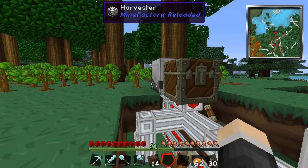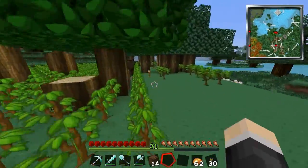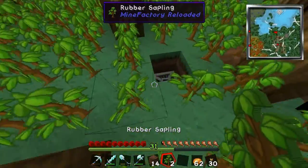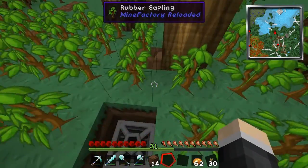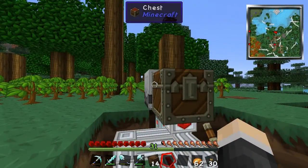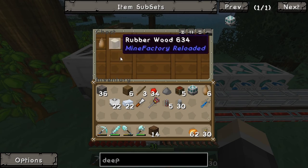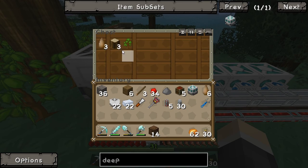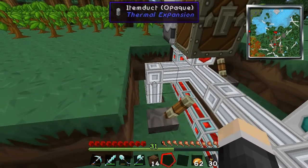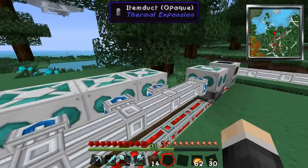The harvester will pick up everything it chops — it will leave a few saplings on the floor, so I keep running through and collecting them and throwing them back in. The harvester puts everything into this chest — rubber wood, saplings, pretty much everything this thing picks up goes into this chest, and then comes out through the same setup we had before where saplings go down the pipe and back into the harvester.